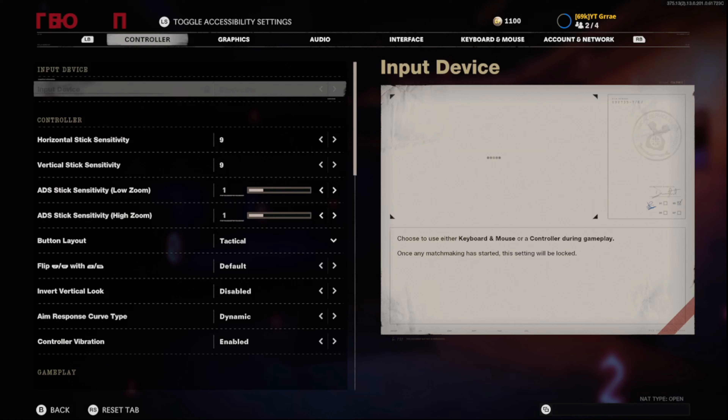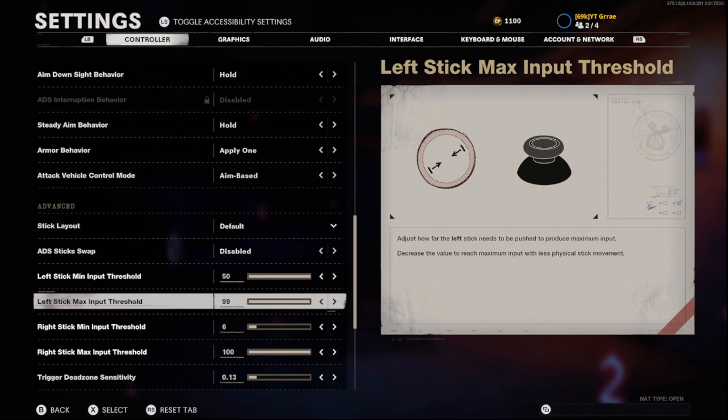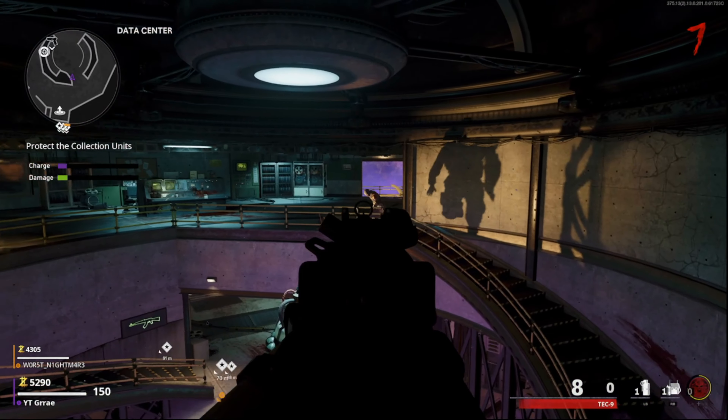Another thing that can help you guys is make sure you turn your left stick minimum input threshold all the way up. That way if you do have any stick drift when you're staying in this spot, you won't move around if your controller is just a little stick-drifty.